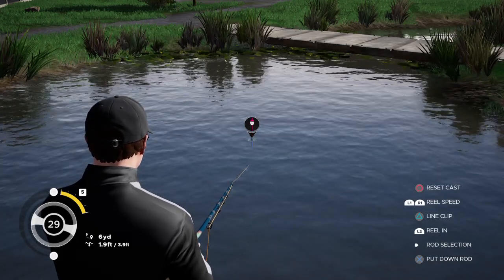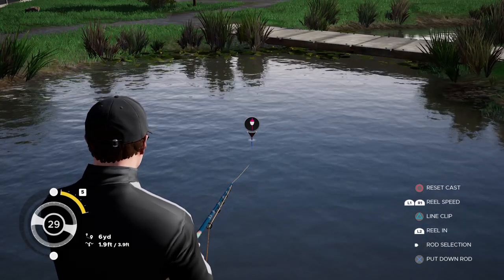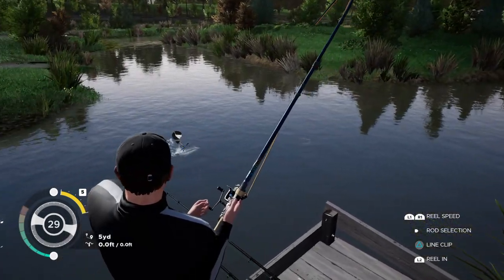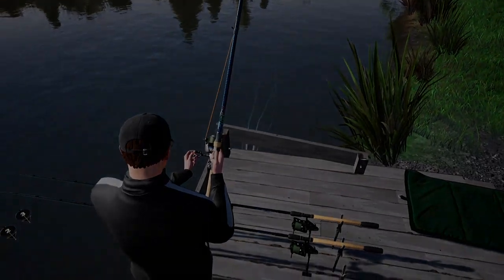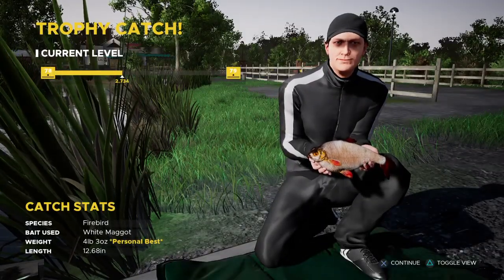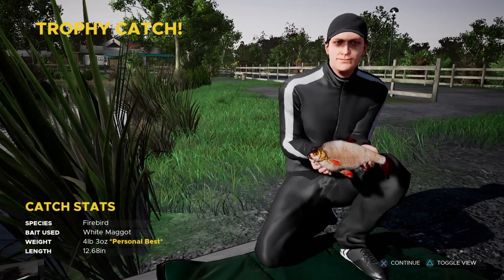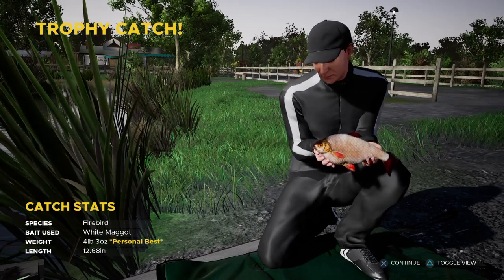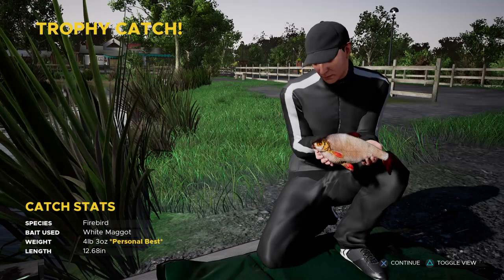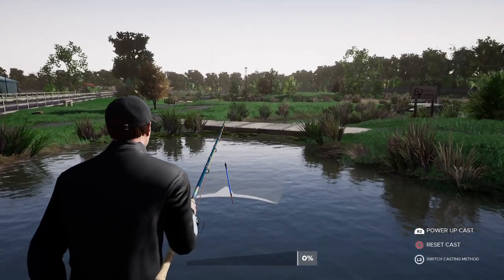You can see fish splashing — the splashes are so big but there's literally only roach and rudd in here, which is very weird. Here we go — whoa, look at that, we just got a trophy! Firebird, a four-pounder! First cast and we've caught a trophy. I thought it looked pretty big when I was fighting it. Four pound three ounce — and to me that's a roach. What a start, I can't believe it!